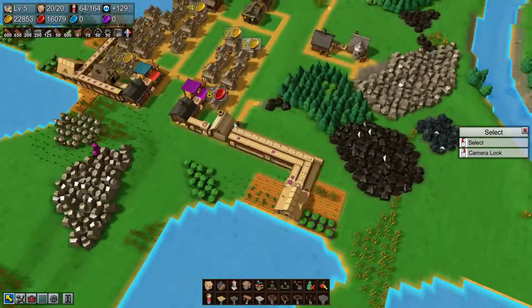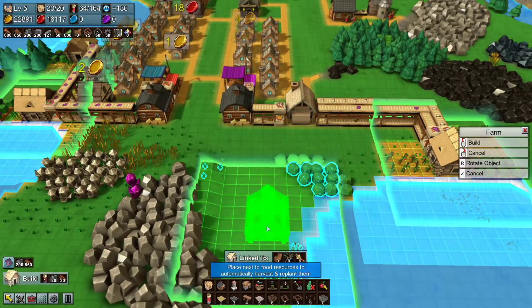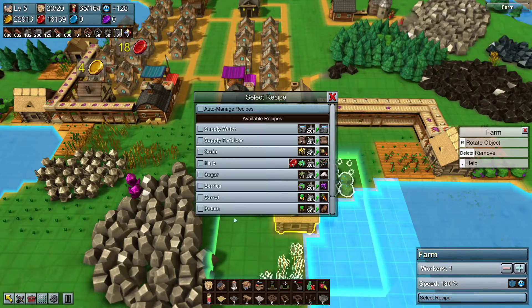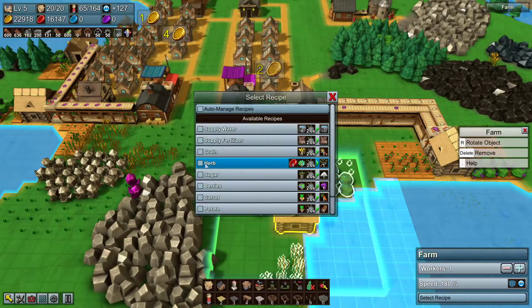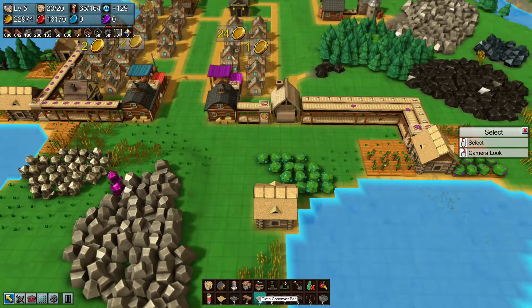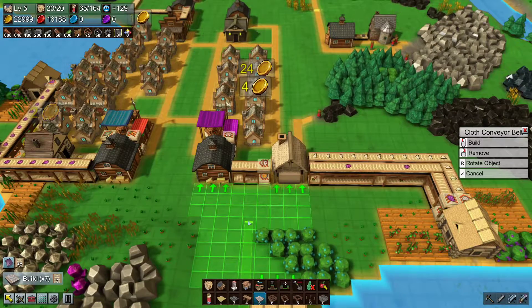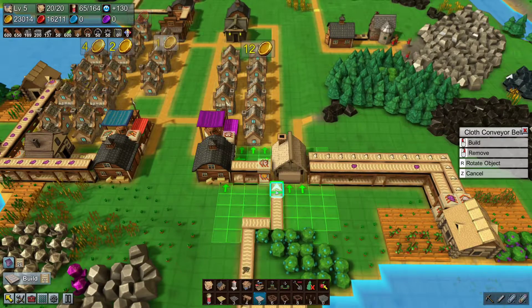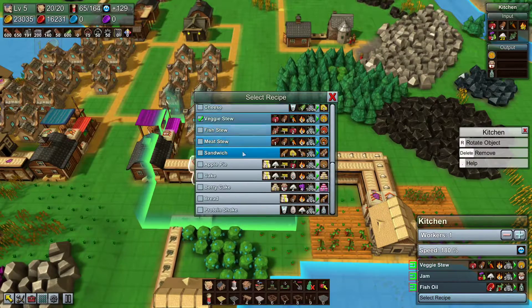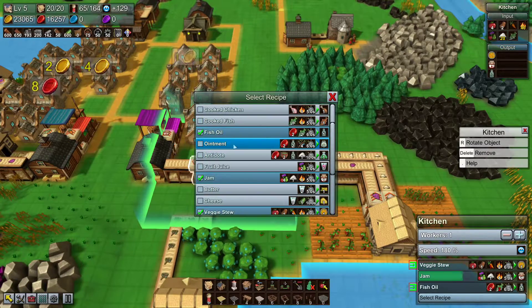We want to get back to over here so we need to put down a new farm to start working the herbs. Herbs cost red coins to operate, but that's fine. We want to supply them with water as well, and we just need to take it over there so it's not a difficult one. They'll sit just outside it for now, because at the moment they can't do anything. What we're going to do is fish oil plus herbs into ointment.